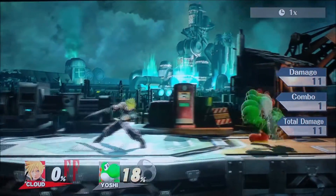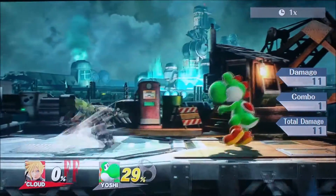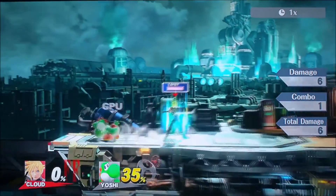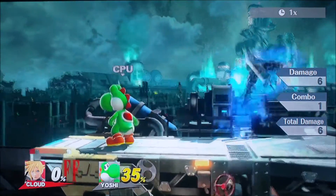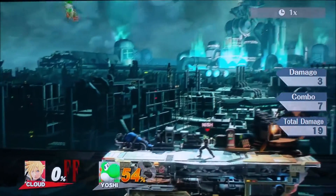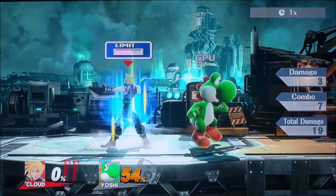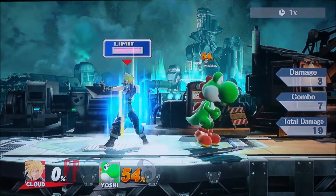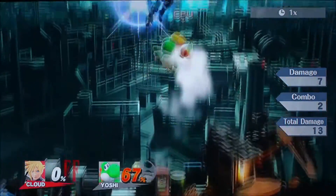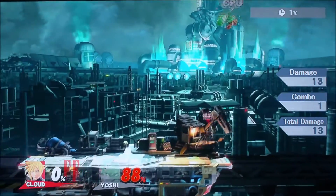Down throw — looks like it could combo. Let's look at his specials. This is neutral B. And down B — oh god, that was fast. It really took me like one second to charge it up. So his first time takes like one second. Look at that — this man is freaking powerful.